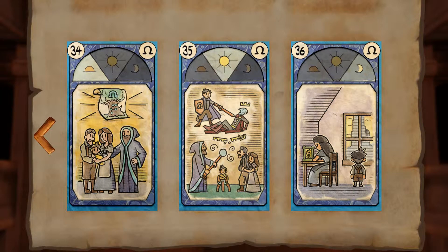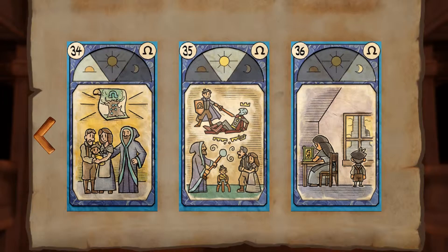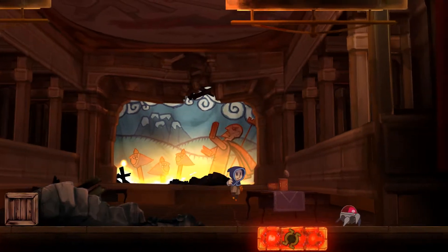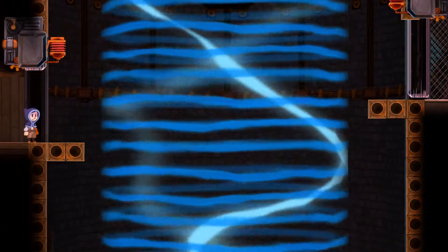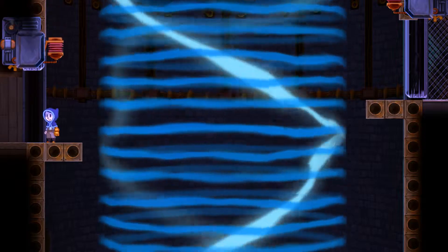I don't know what they're actually called, but they seem to be telling the story of events before the game actually started, and I think the very last one on the bottom right is just before the beginning of the game, where we began playing. So we don't know what's going to happen, apart from that prophetic-looking thing there on the bottom left.